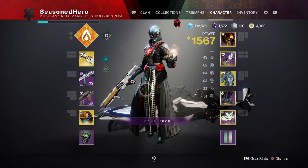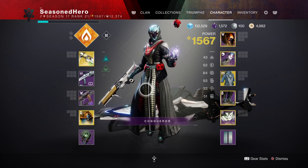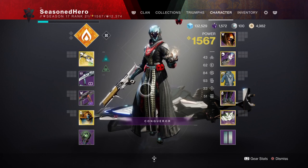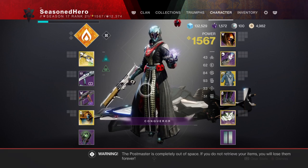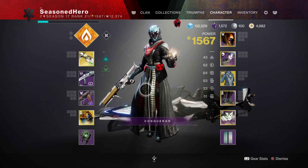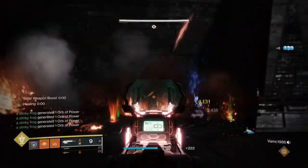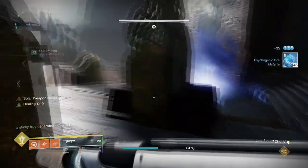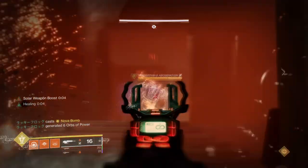For the stats, as mentioned, we want to cover Discipline, Recovery, and Resilience so the build becomes endgame worthy. Discipline is at 90 and is more than enough for a passive cooldown. I've left it this high as once I reach Master to GM level content, relying solely on rifts to get grenades back won't always be the best choice. We'll use elemental wells to complement this as well, so we should be able to get grenades back fast through passive means. You can also add Absolution, Bomber, or even Demolitionist if you can find the correct weapon for the build.